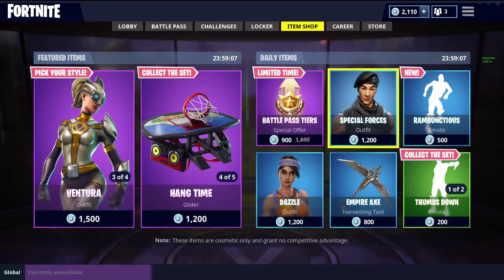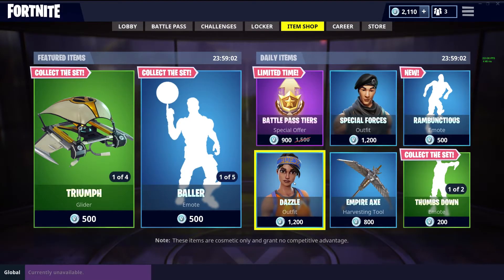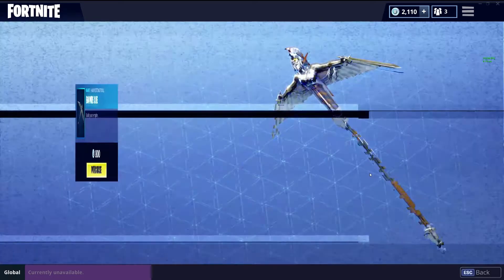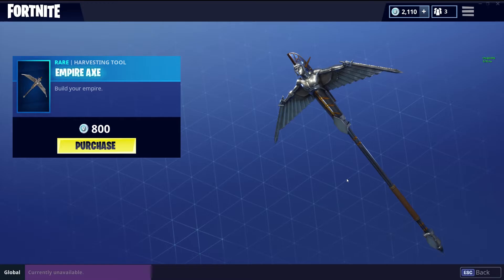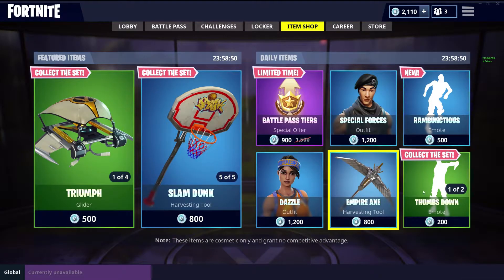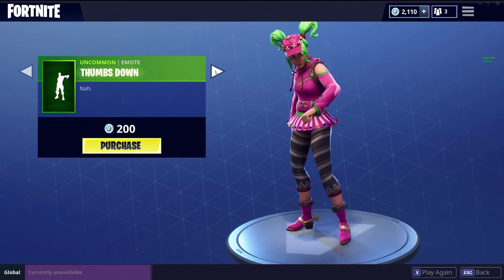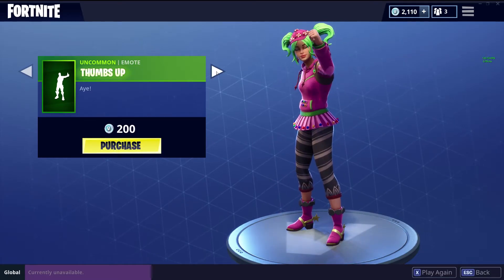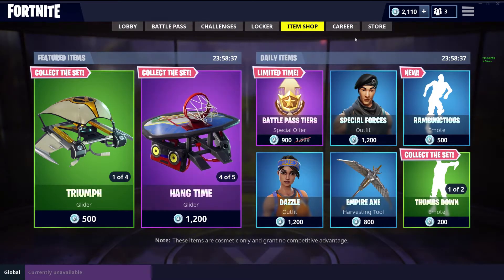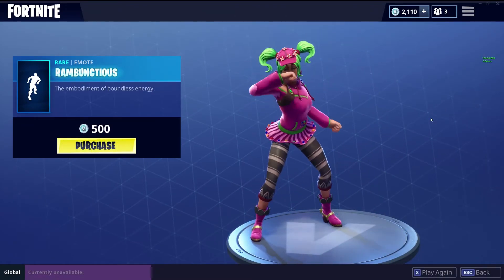Coming over to our daily items, the first outfit we have is the Special Forces. We have the Dazzle. First Harvesting Tool we have is the Empire Axe — you can see it there. We have the Thumbs Down Emote and the Thumbs Up Emote, so you can get both of those and complete that set. And we do have something new: the Ram Bunctious Emote.